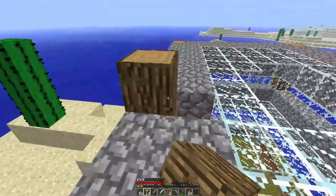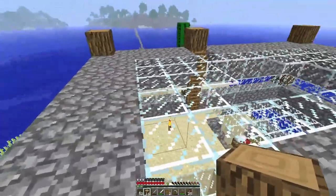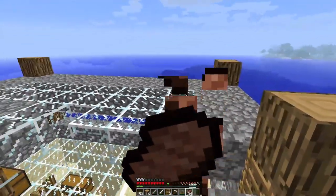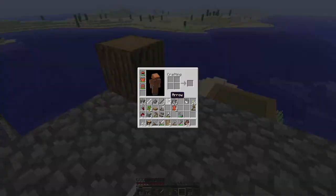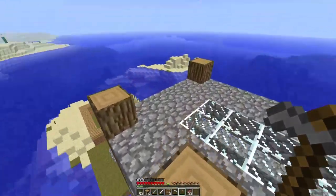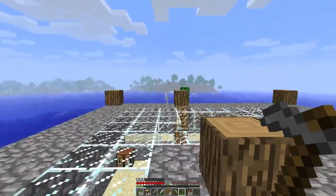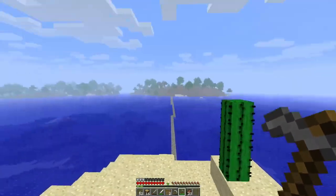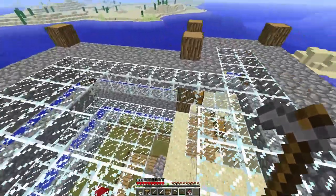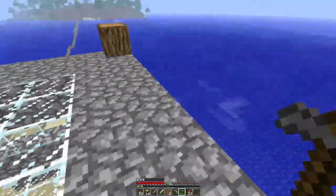I want to make this a long-term survival world, like my other one, except try to record more of it. I am very awkward when it comes to talking to myself in my room, but yeah. We'll wait for the glass to start smelting. Here's the outlook — I want to make that like a small tree farm so I can get wood without having to go all the way back to the main island. I built a pathway which I need to eventually finish, and maybe over here a small cactus farm.